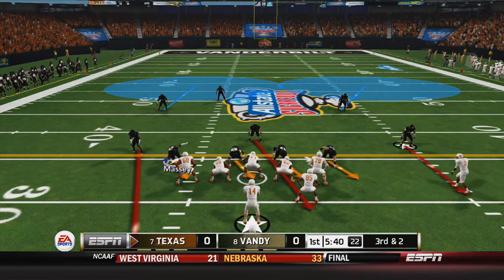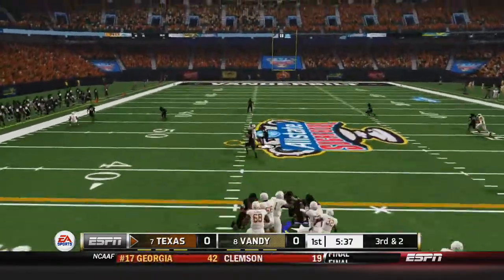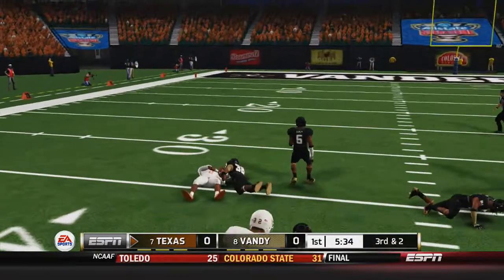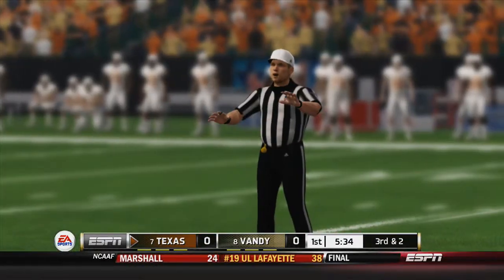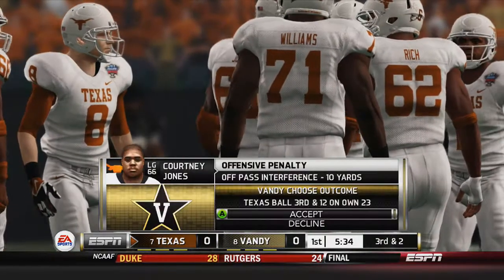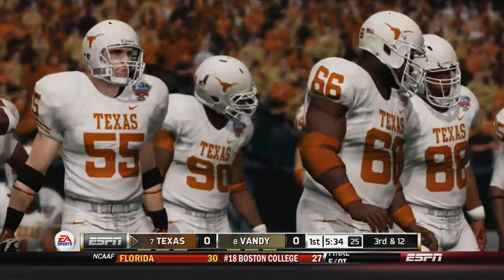They get the ball to start the game. Third and two — I almost jumped the snap, not quite. Play action pass, hits the guy across the middle, breaks the tackle — nice gain. You see the flag at the bottom right? They call pass interference on the left guard.